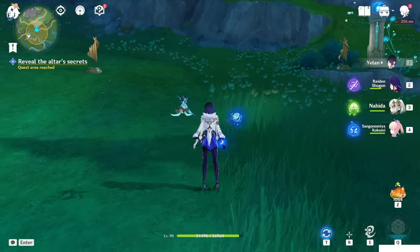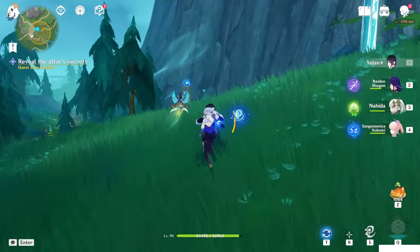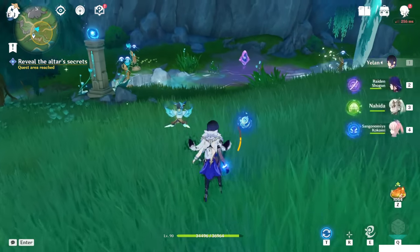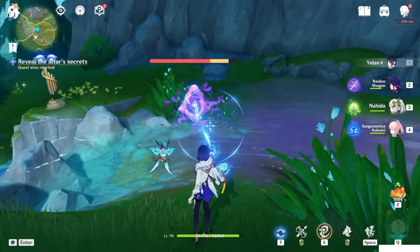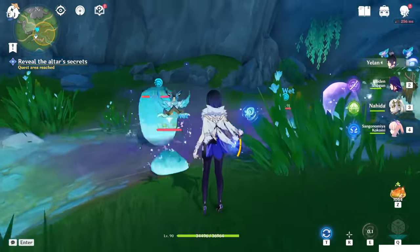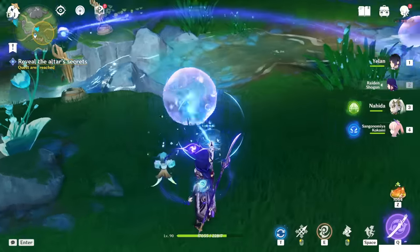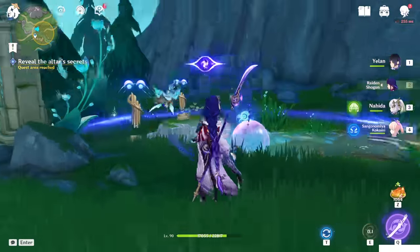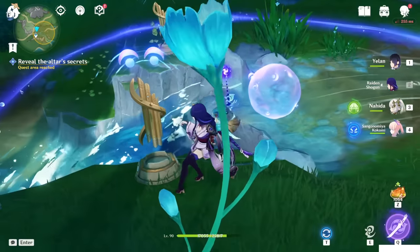Once you've finished this one, through your left side here, you will find another altar. So with the same power-up, destroy the stingy. Enemies will spawn — just kill them first. Now use this power-up to move this bubble toward the center of the two, making it so that when it explodes, it can hit both together.